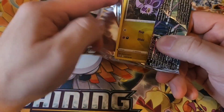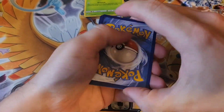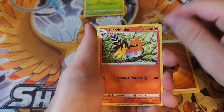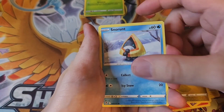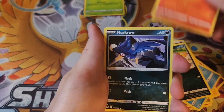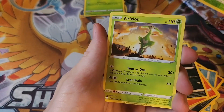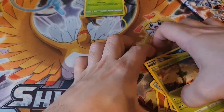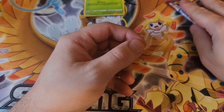Now Silver Tempest — hoping for that Lugia. Cards: Fletchinder, Trevenant, Lanturn, Morpeko, Snorunt, Sandile, Fennekin, Murkrow, a reverse Sunflora, and a non-holo Virizion. Not a great run out of those first few packs, but they can always be made up for with a nice Evolving Skies pull.